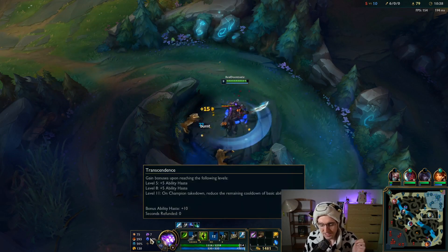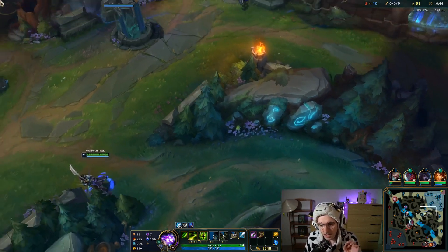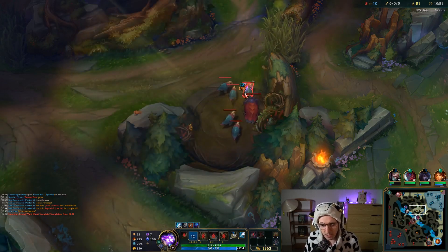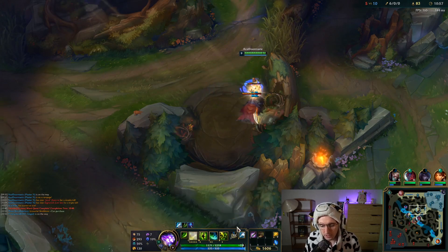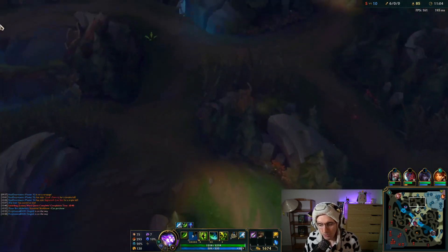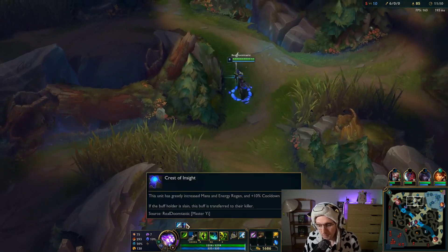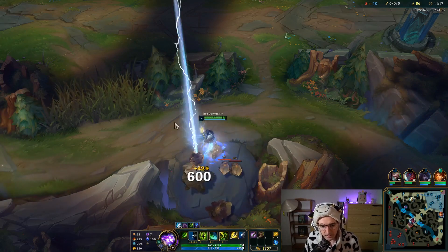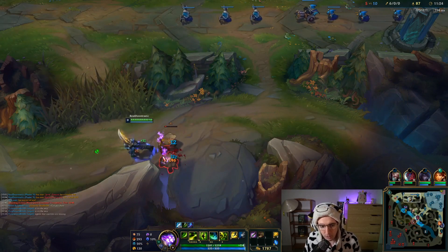The second new rune is Transcendence. Transcendence is now a new rune — it used to give 10% CDR where everything above the cap gave you AD. But now it gives 10% ability haste, which is basically 10% CDR. Now when you get a kill or an assist, your cooldowns are reduced by 20% of the remaining amount. Basically it's like Highlander — and it's additive with Highlander, which means you reset 90% of your kill cooldowns when you have Transcendence, but that's at level 11.